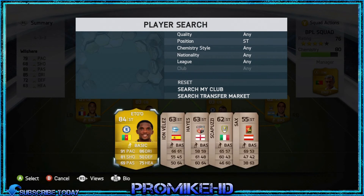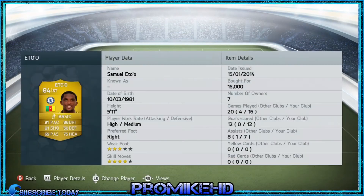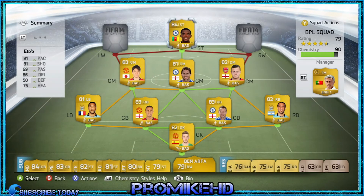My striker is of course Samuel Eto'o with a whopping 91 pace, so he can just blitz through all the defence. He's got 86 dribbling, 81 shooting, and not much else going for him, but he's quite small so he can just blitz around. He cost me 16,000 coins, which isn't too bad for Samuel Eto'o.